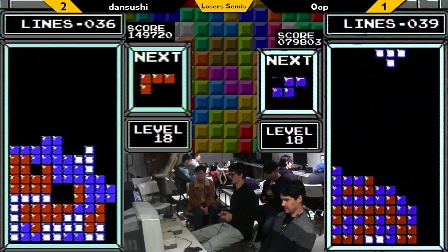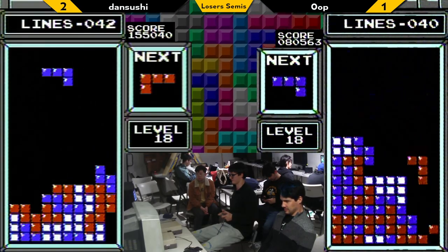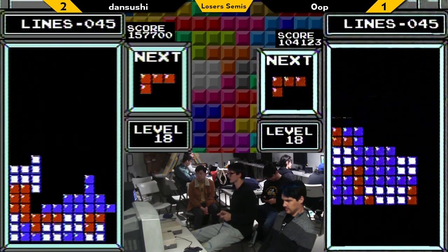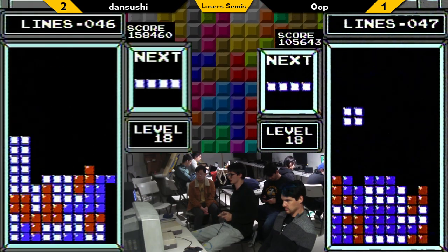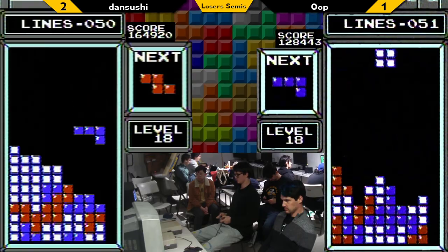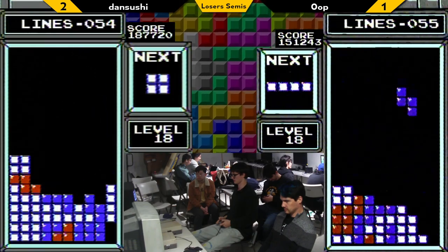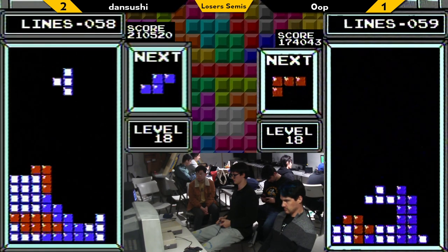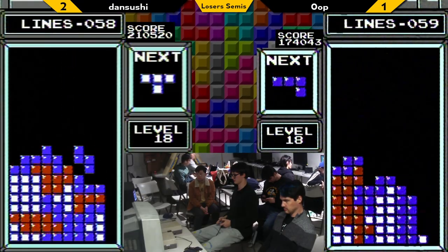Dan Sushi open for business, still waiting. Getting into a shelf situation, but it's pretty all right — the stack isn't really dangerously high. Sometimes you just got to cover the well. Not really in any danger yet of losing his lead. Oop is pouring the mod, and this is a little bit of a low-bar game — 14, 15 bars now, with most other pieces in the 20s. Not a massive suffer game, but not the bounty we've seen in some matches today.